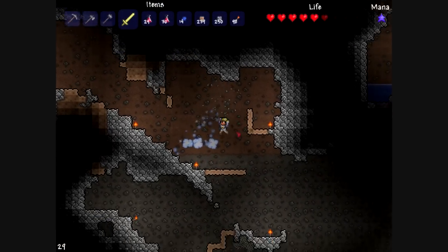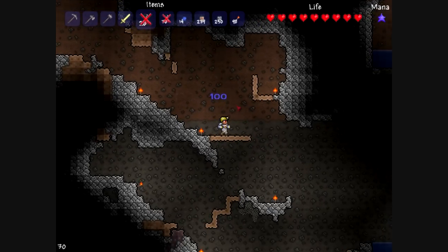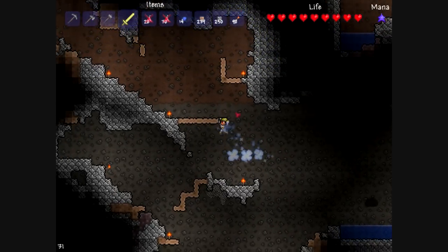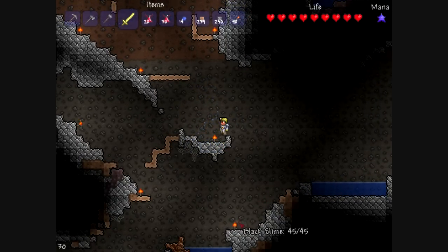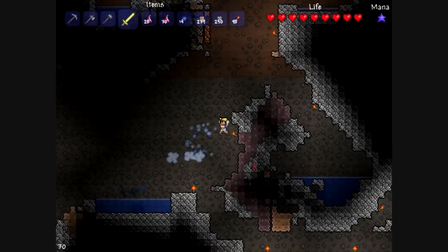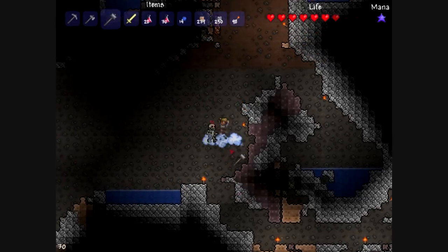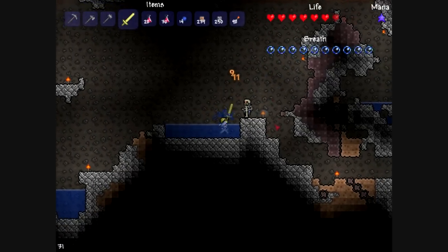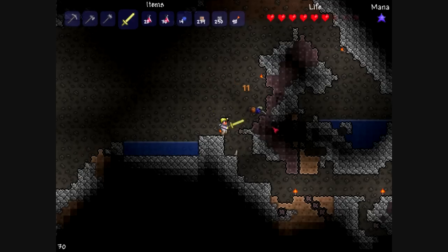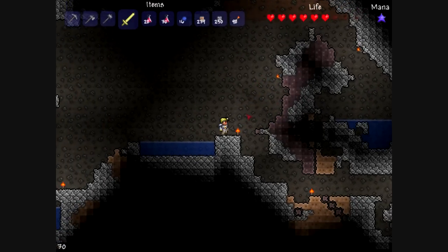The baby slimes each hit me for nine health, which is a lot considering I only have 180 health. I'm going to drink another potion and continue down. The background has changed here, which means I'm in the area where black slimes, skeletons, and other really harder mobs spawn — like that skeleton right there, which hits me for a massive 16 health. The black slime hits me for 11 health. Anyway, be right back with the second part of this.